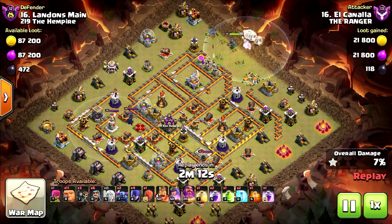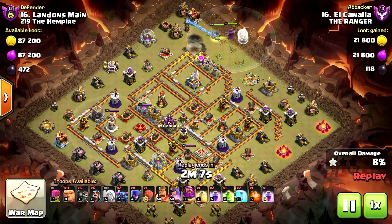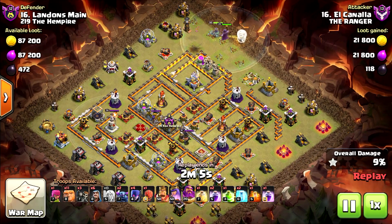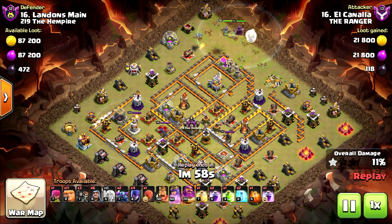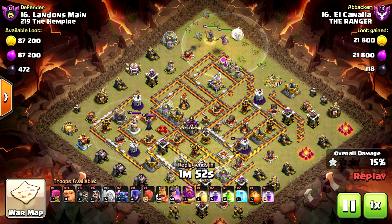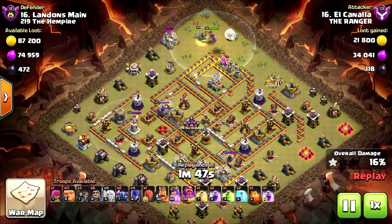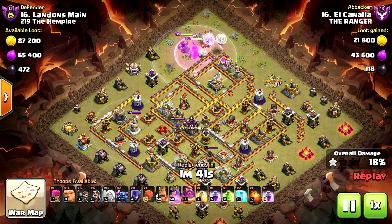The attacker starting from the right side wants to take the town hall with a queen and grand warden walk. Infernos are on multi, so basically most of the defenses including the queen and the king are in the middle of the base. The anti-three-star design is meant to make the attacker invest everything on the town hall on the outside, so he cannot three-star when he reaches inside with the rest of his troops.